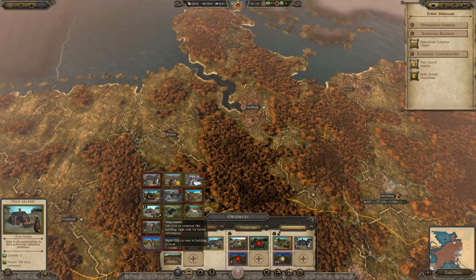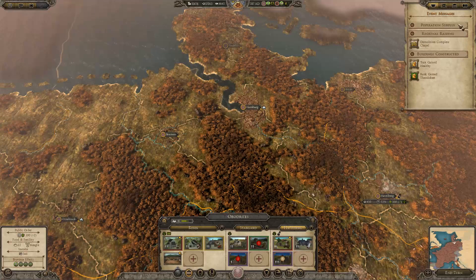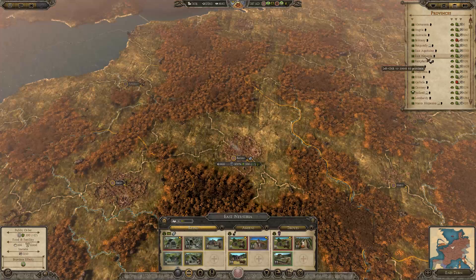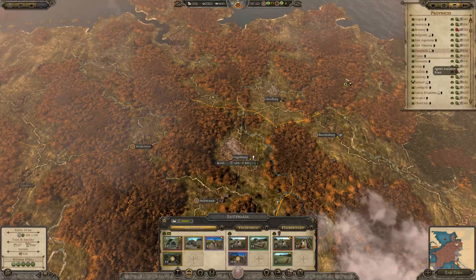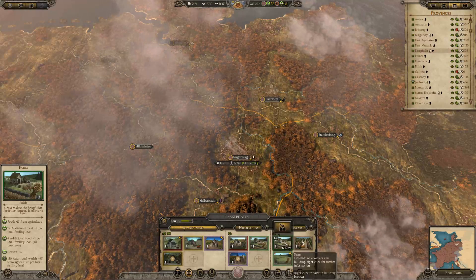If we build a wine market here — oh there's no food in that. Alright, never mind. Build more stuff. In poor regions you can still make a bit of money from farms, so we'll do that.